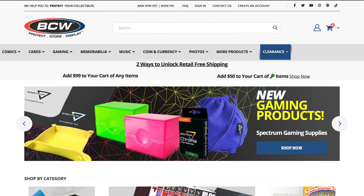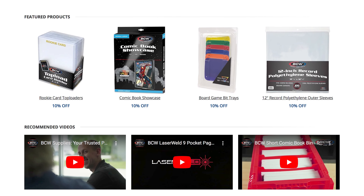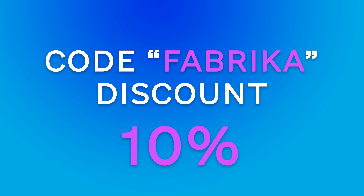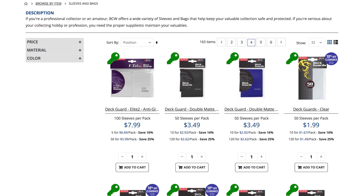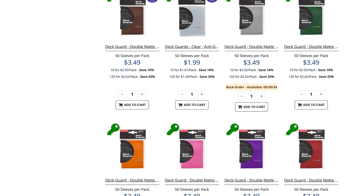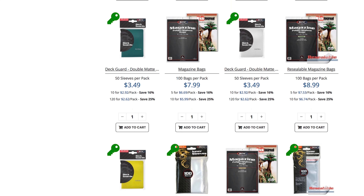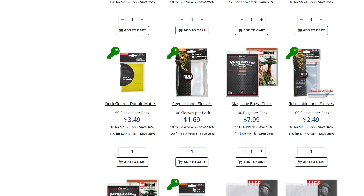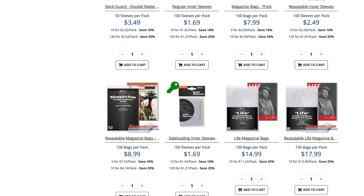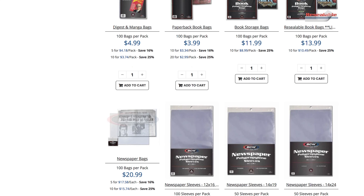Before we dive back to the action we've got some epic news to share. I'm sure you know BCW — they are the go-to destination for top tier accessories for collectible card games. You can enjoy a 10% discount on any order with our exclusive code Fabrica. From premium card sleeves to deck boxes, BCW has everything you need to take your collection to the next level. By using our code you are not only saving big, but also supporting our channel. Score big savings, supercharge your collection and show some love for our channel, all with just one code. Thank you for the support and let's get back to the game.